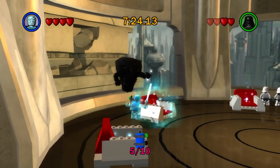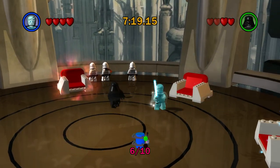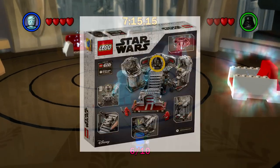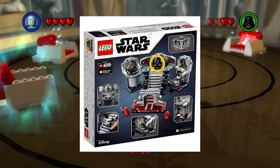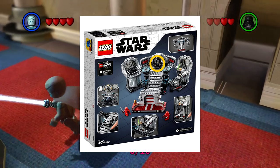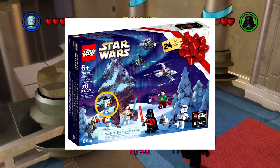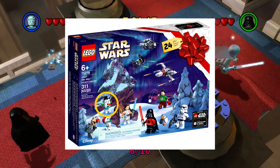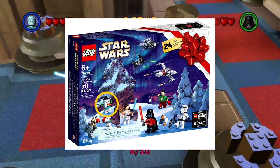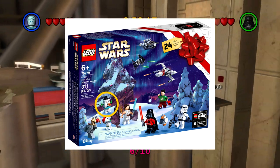I actually missed one of these sets in the last video, but not to worry because we know who both characters are going to be now, so I'll clear that up here. For the set I didn't miss — the Death Star Final Duel — it has now been officially confirmed that Emperor Palpatine is the secret character who will be unlocked via that set. I did miss the advent calendar in the last video, but it also has a secret character unlock code, and we know this character is going to be the holiday-themed Gonk Droid, which is a very interesting choice.